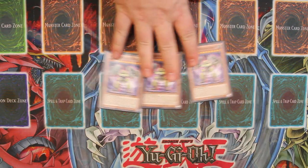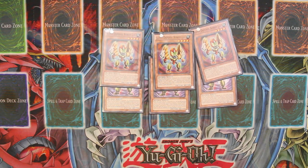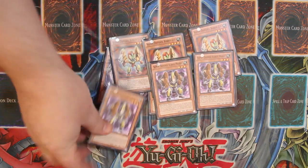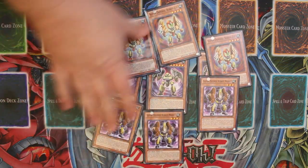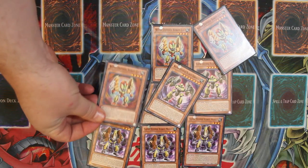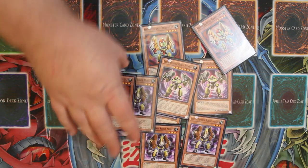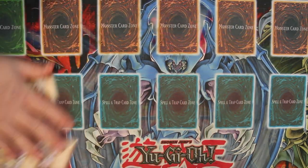We play three copies of the Elephant, three copies of the Leo, and of course three copies of the Monkey. These are our three Super Defense Robots — I can never say that right. They kind of all work together in unison. Ultimately what you're really trying to do is get at least one of the level four or level three monsters out with the level eight. Both the Leo and the Monkey allow you to special summon another Super Defense Robot, and in some instances you can get all three of them out in the same turn.